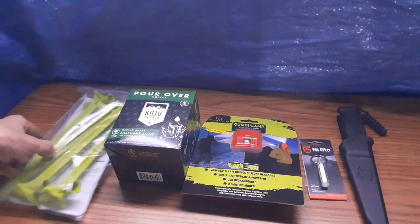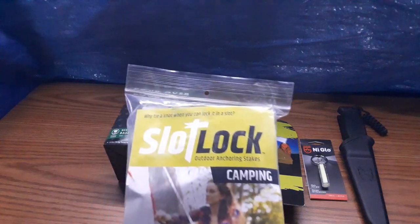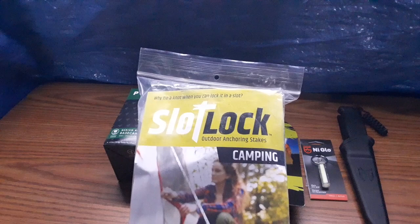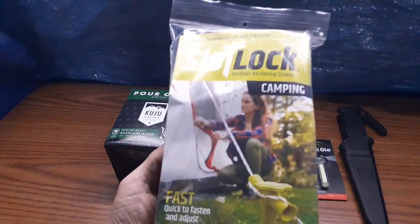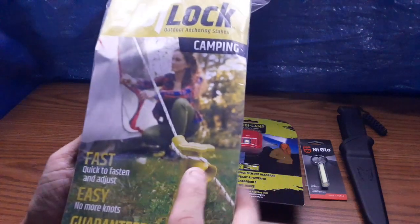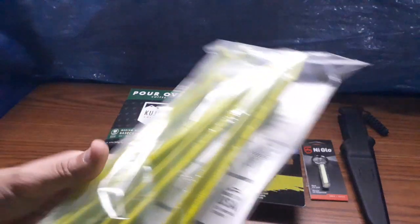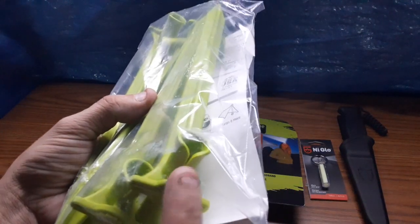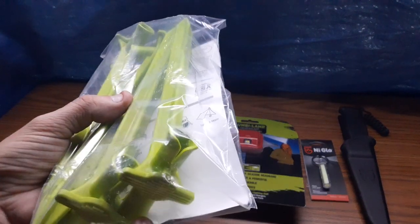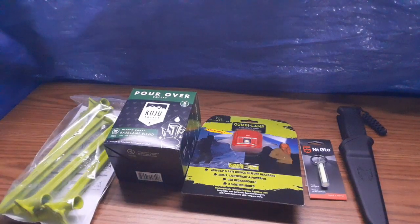This mission, the first item in the box is the Slip Lock outdoor anchoring stakes camping. This is a four pack, and it has a way for you to tie off on them on the ends right here. So that's pretty neat — you can wrap it around. Those are kind of cool.